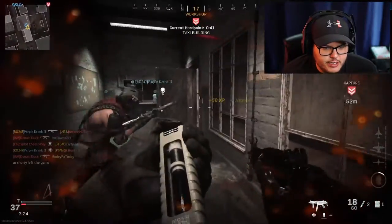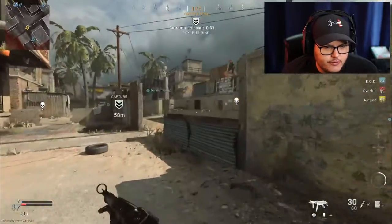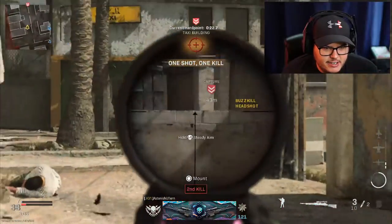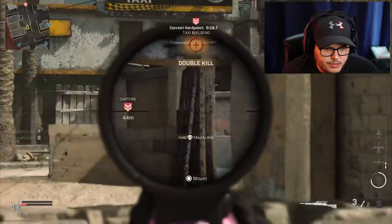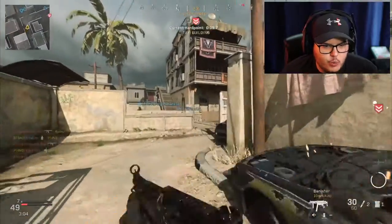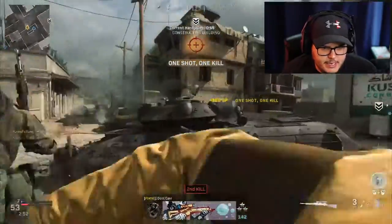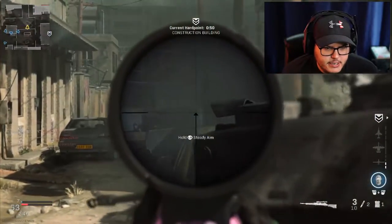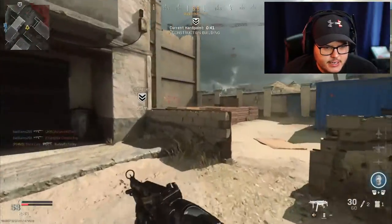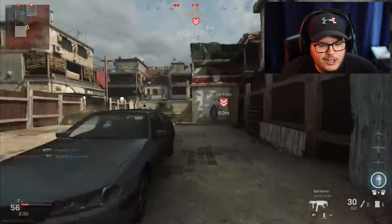That's besides the point — what we're here to talk about is this noob-friendly class. I was poorly demonstrating it at the beginning of the game, but we're gonna do much better now. I play claw, so my middle finger accidentally slid over to R2 and threw that C4 — didn't mean to do that. The Kar98 is great for those long-range shots when you want to play super safe. I got a hit marker on that guy — I think he jumped right as I took the shot, so I hit him in the stomach instead of the chest.